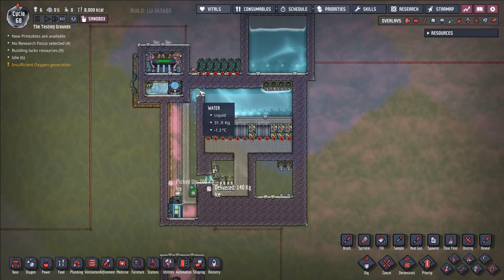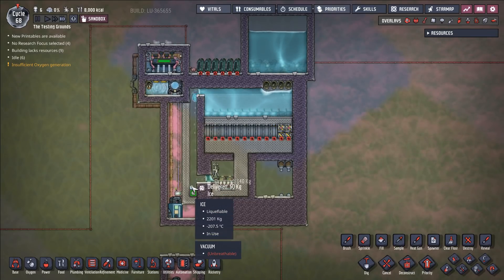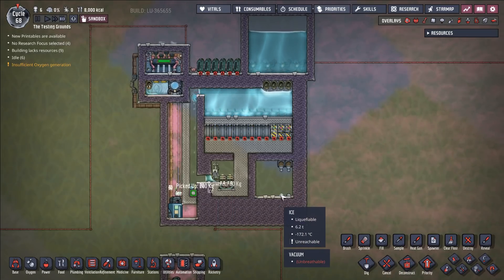But once it gets to negative 1.4 degrees or so here, it is then dropping to negative 207.5 degrees Celsius. And we're just producing tons of ice. So here we have the ice coming out of our system.